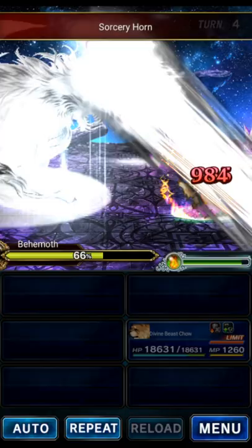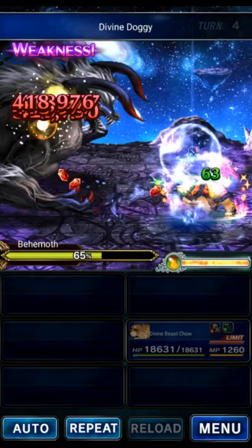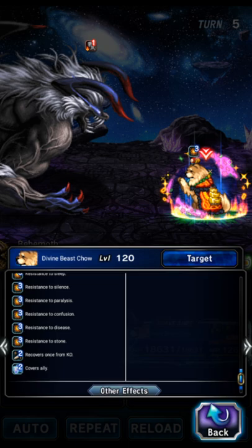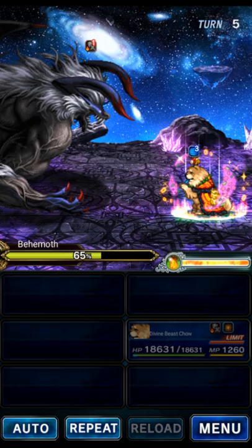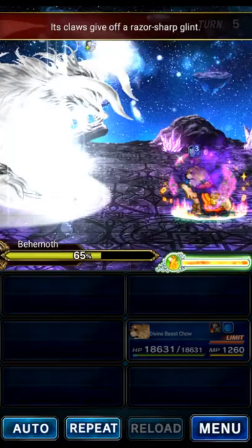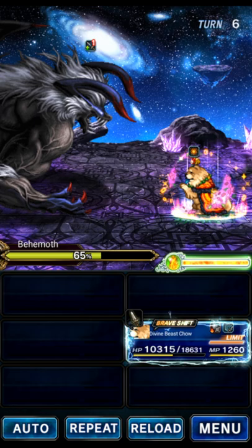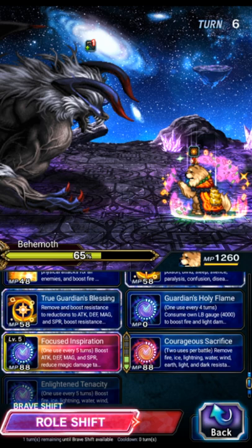Because some turns we're not attacking the boss, he gets his sharpened claw buff — an attack and magic buff. This turn we have no magic mitigation other than the auto-buff from auto shell, so we're going to guard Chow to hopefully take less damage. This is going to be pretty painful. When his magic mitigation goes down it hurts a whole lot — he only survived because he was guarding, but he did survive. We'll put mitigation and magic mitigation back up.